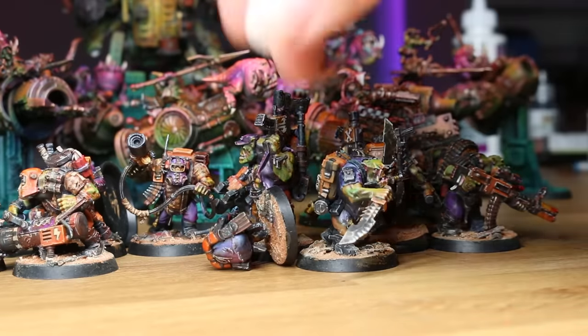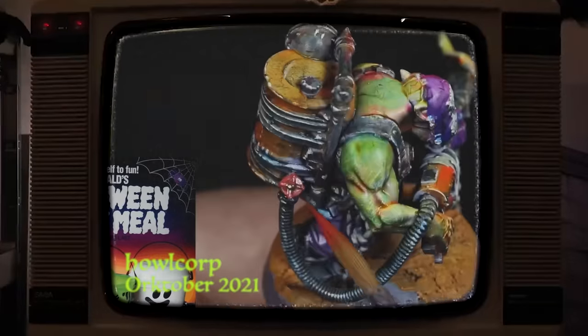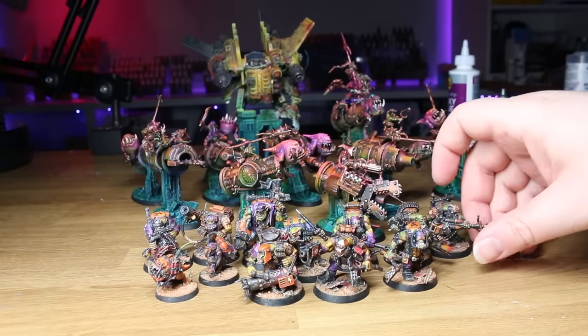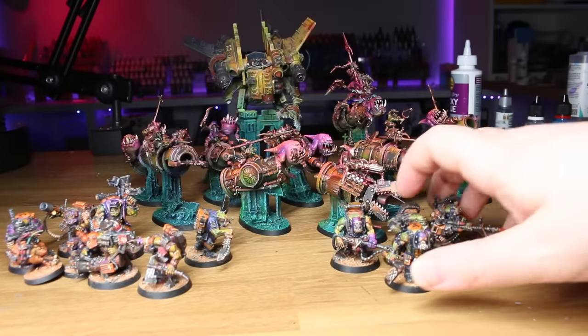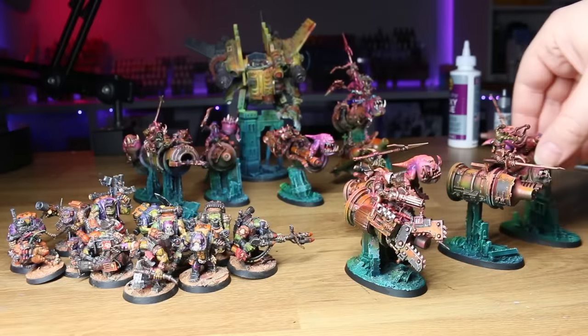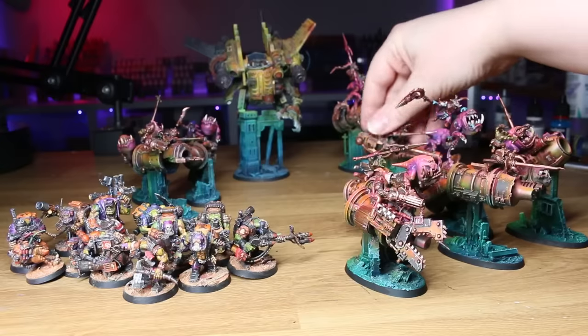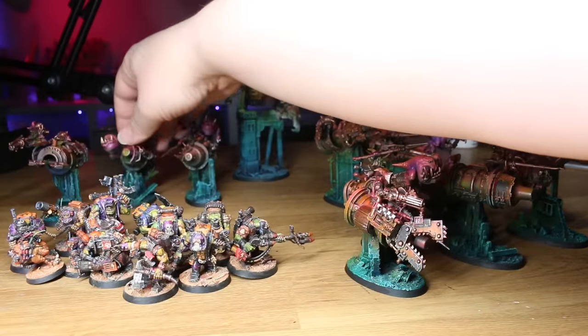We do have one more unit to add to the army — my orc commando's kill team that I painted up in a McDonald's Halloween scheme a few years ago on the channel. Links to all of the videos where I made these are down in the description if you want to see how I made any of these. I painted these up almost three years ago, but I'm still pretty happy with the paint jobs. Unfortunately, their color scheme and basing doesn't really match with the rest of the Grot Air Force models. So I really have two or possibly three options: either rebase these, repaint the bases in that sort of blue-green scheme to make them fit with the rest of the Grot Air Force, or if I'm rebasing the Grot Air Force anyway — since all the base sizes are wrong — maybe I will repaint all of those bases in this more orangey scheme. Let me know down in the comments which one you think would be better.